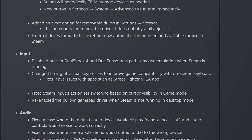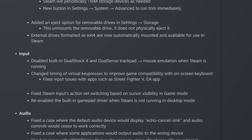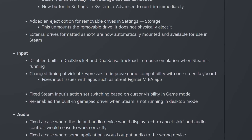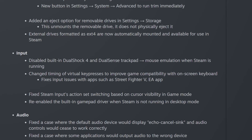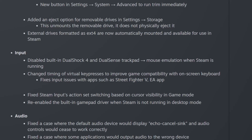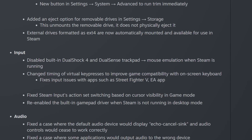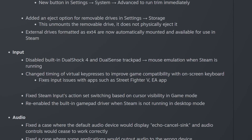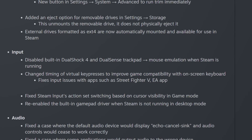Valve has also been working on input. The DualShock 4 and DualSense trackpads, which emulate mouse input, are now disabled by default. They've also changed the on-screen keyboard's timing so that key presses on the virtual keyboard are now more compatible with games such as Street Fighter V and the new EA app. And they've re-enabled the built-in gamepad driver when Steam is not running in desktop mode.